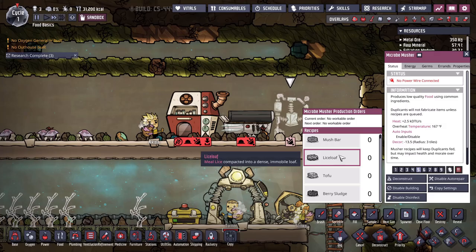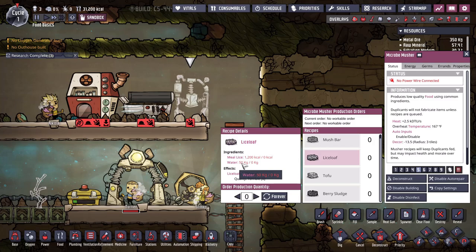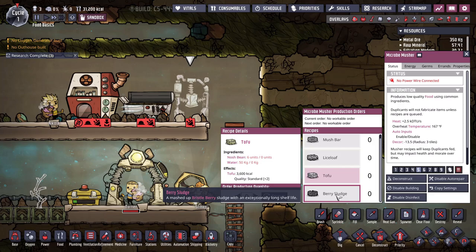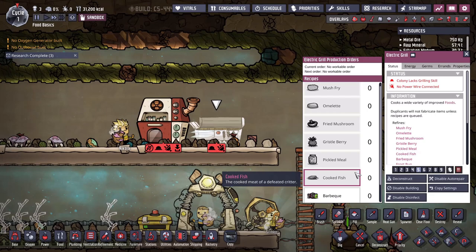A couple of simple tips: mush bars are awful and they waste dirt, so definitely don't worry about making those. Also don't make lice loaf — it takes the meal lice that grow from mealwood and turns it into a bar, but requires water and is extremely expensive for just lice loaf. I would not make that either.